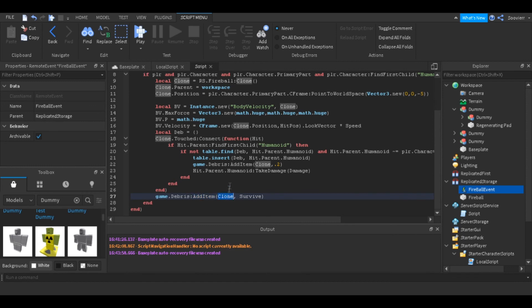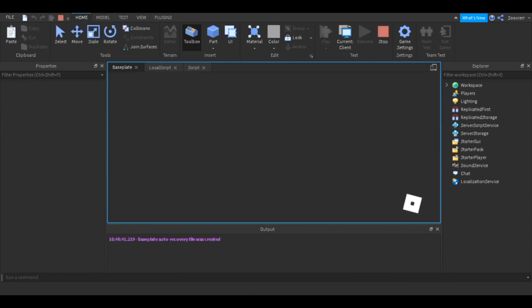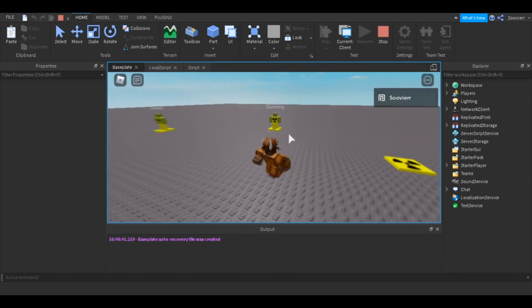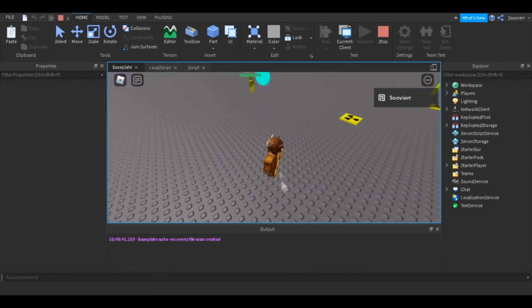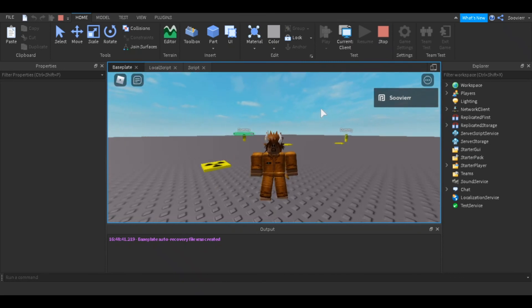At the end of the script we also call game.Debris:AddItem(clone, survive) where survive equals 1, so the fireball disappears after one second if it doesn't hit anything. In the final demo you can see the fireball deletes after one second, the color changes when moved to workspace, and spamming E is blocked by the one-second cooldown. Pointing it at yourself doesn't damage your own humanoid. Thanks for watching!